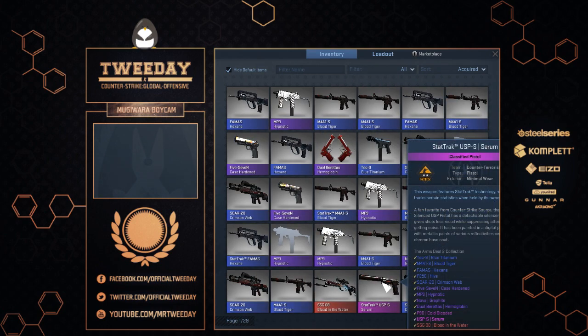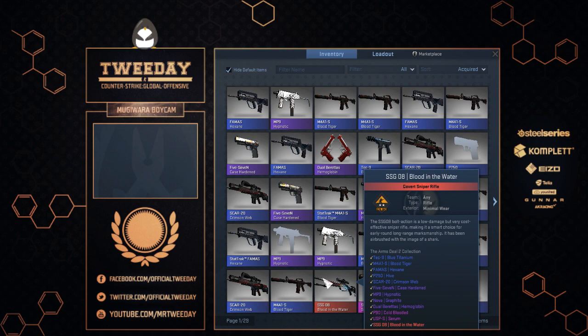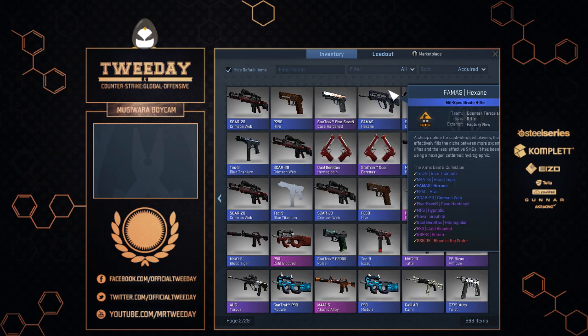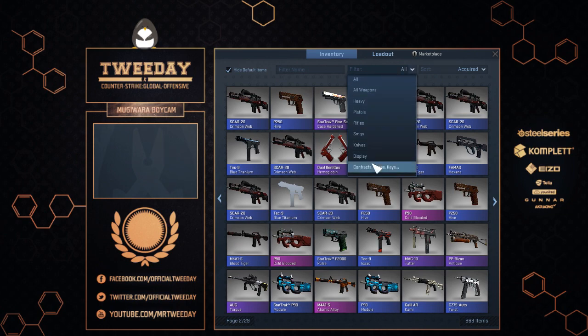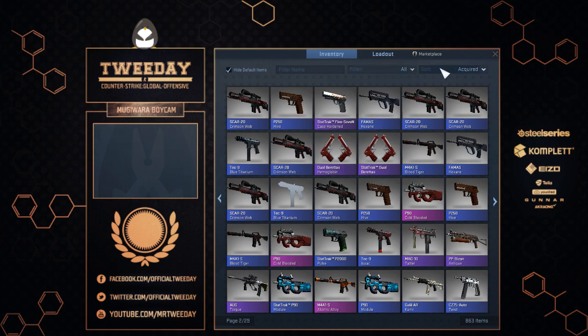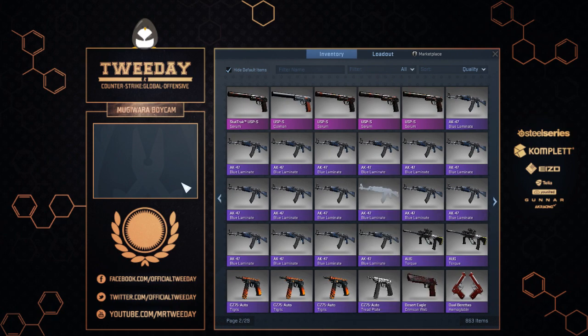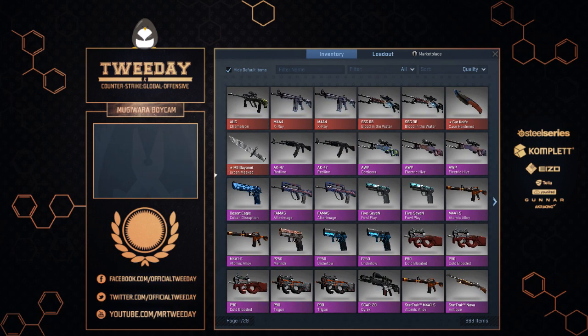A StatTrak USP Serum Minimal Wear, a normal Blood in the Water, two P90s and a Five-SeveN StatTrak. So all acquired. We are having exactly 7 red items over the total of the cases, but a lot of pink ones as well. Let's see if we can get that first site all red — maybe, maybe not. I don't know. Thanks all for watching, see you in the next part.